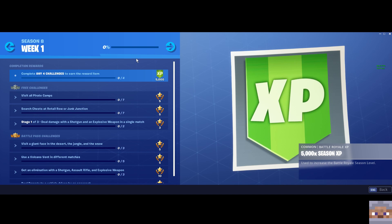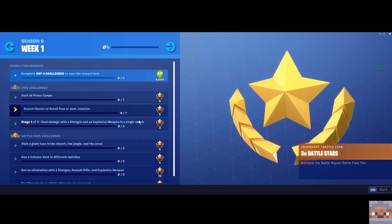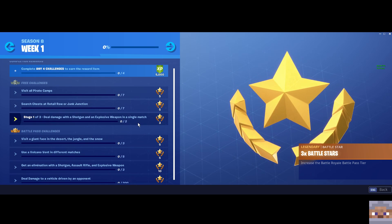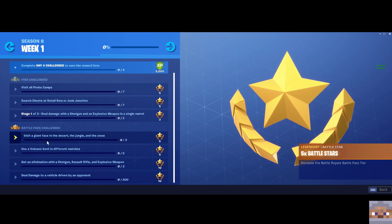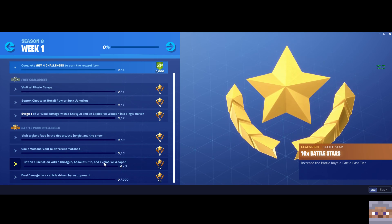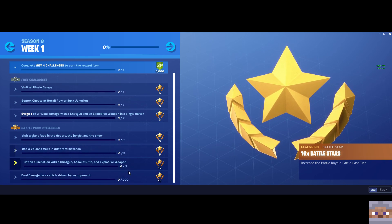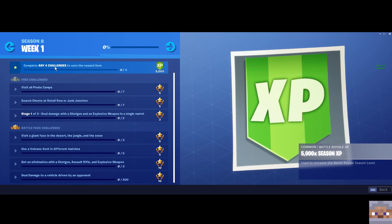Here are our week one challenges. Starting today, we need to visit all the pirate camps, search chests in retail row or junk junction, deal damage with a shotgun and an explosive weapon in a single match — those are tough for me but I'll find a way. Visit a giant face in the desert, the jungle, and the snow. Use the volcano vents in different matches. Get an elimination with a shotgun, assault rifle, and explosive weapons. Deal damage to a vehicle driven by an opponent. And we get a reward item for any four challenges.